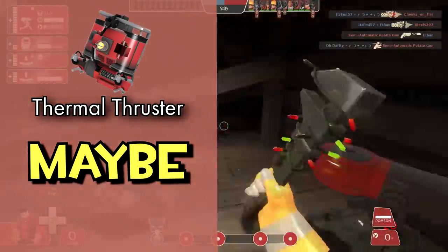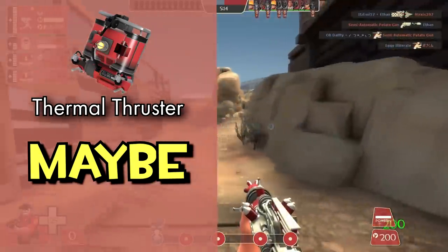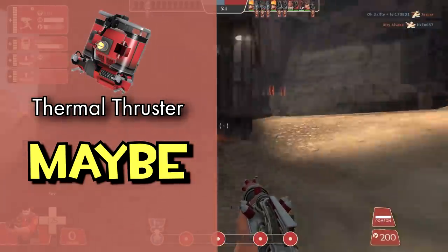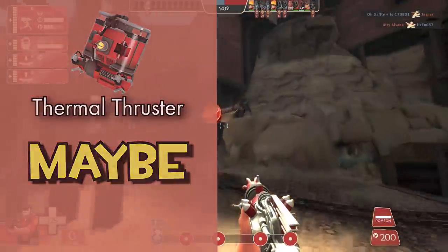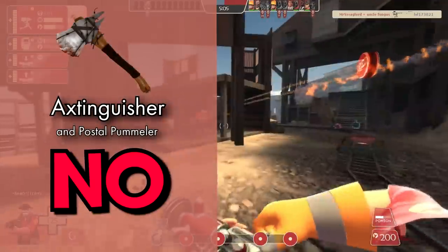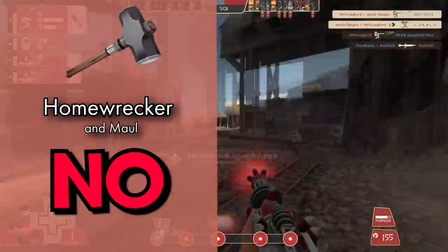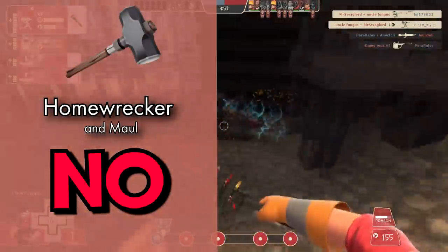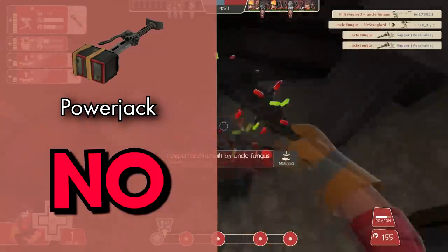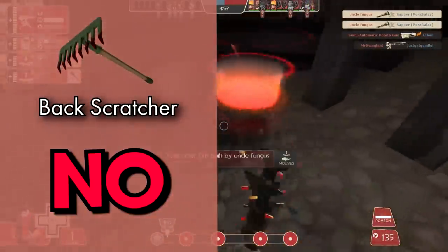The Thermal Thruster: maybe — the slow deploy speed makes this thing near useless as an escape tool, and how loud it is makes it difficult to use for flanking. Even offensively you're a big target while in the air, but the sheer utility of that much mobility on Pyro is worth taking note of. The Gas Passer: completed. The Extinguisher: no — it's a genuinely good finisher tool, I actually really like it. The Homewrecker: nope, the quintessential Pyro support tool.